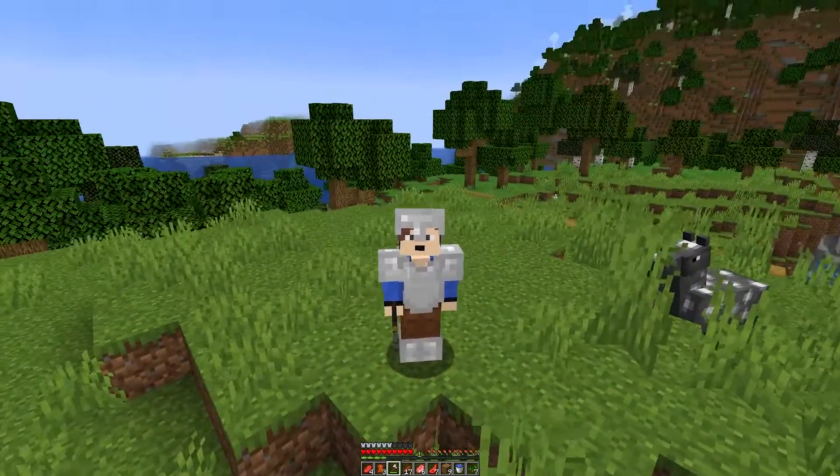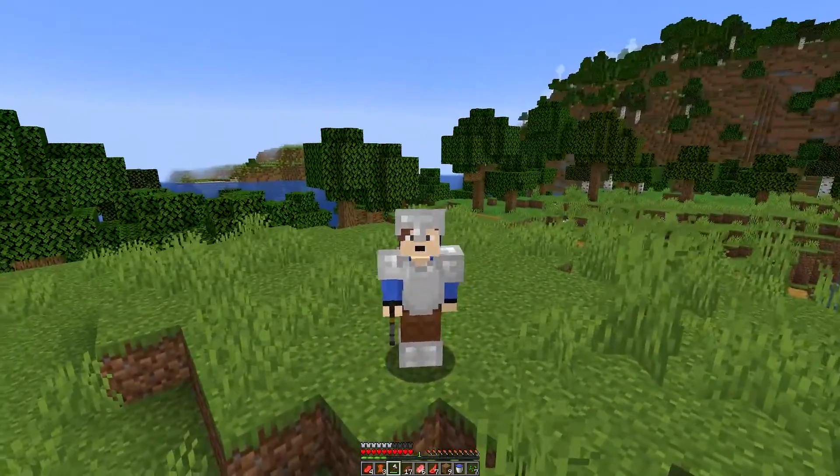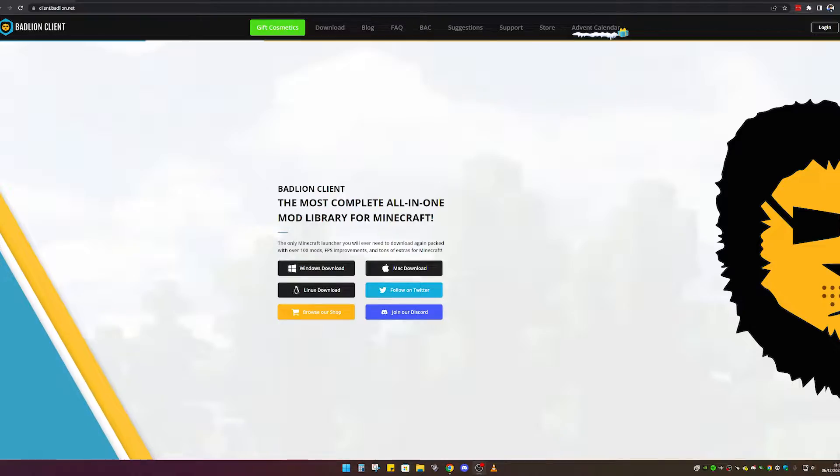Now we'll move over to some client-side options — you can actually download some stuff to help boost your FPS even more. The first client you can download is Badlion Client. This client does help boost your FPS and also does a lot of other stuff as well. You do have to log in with your Minecraft account to access the client, but it is safe — I've used it in the past before my PC was good enough not to need it. If you don't want to log in with your Minecraft account, no worries — we've got something else you can use.